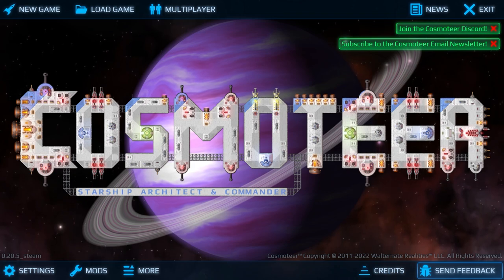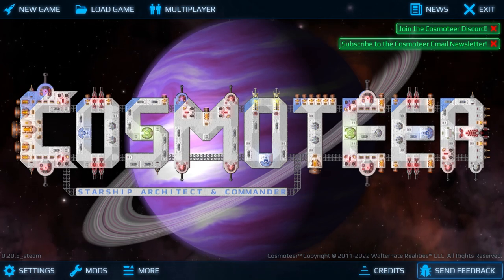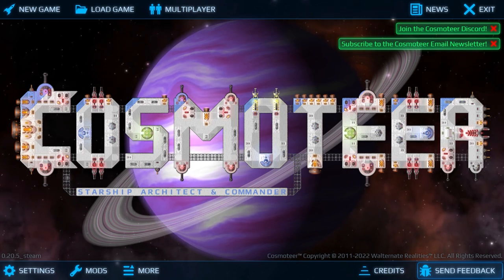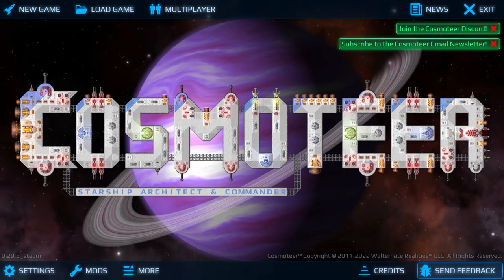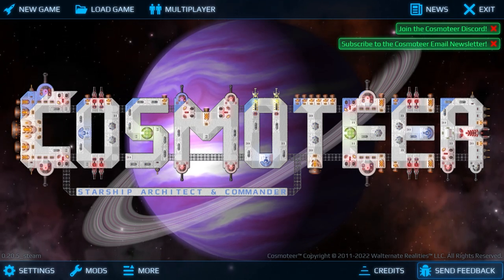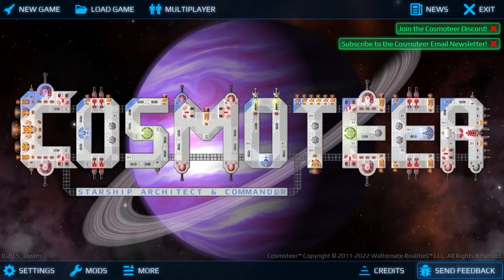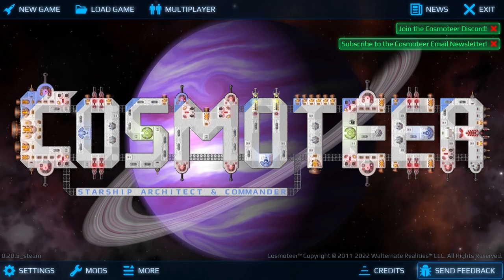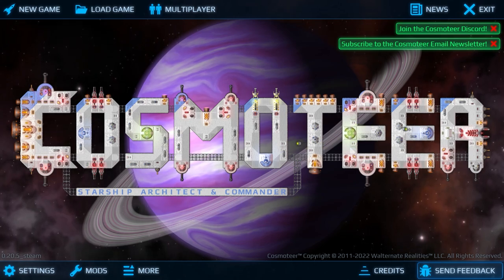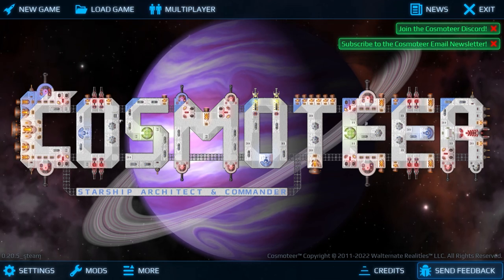So welcome to Cosmeteer. This has a fairly accurate subtitle and gives you an idea of what you're going to be doing. You will be building and commanding a starship. You'll either start off in a sandbox mode where you build from scratch, or in the campaign mode where you get given a little ship — maybe of your own design but maybe default — and then explore, fight, mine, and trade to find your place in the galaxy while building up your ship. You can add corridor pieces, different weapons, subsystems, engines, and all of that. It's a game I've played for about an hour and a half, so these are first impressions — it is in early access, so the typical disclaimers apply: nothing you see is final, everything's subject to change.